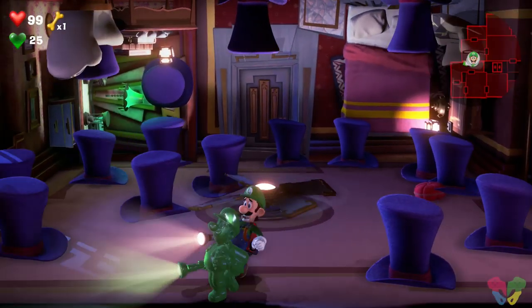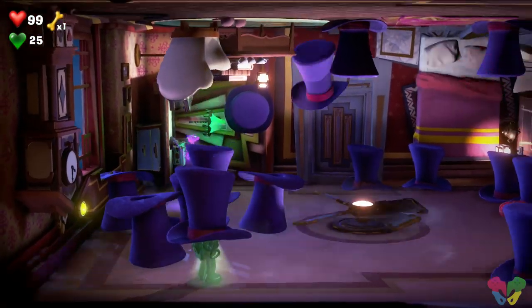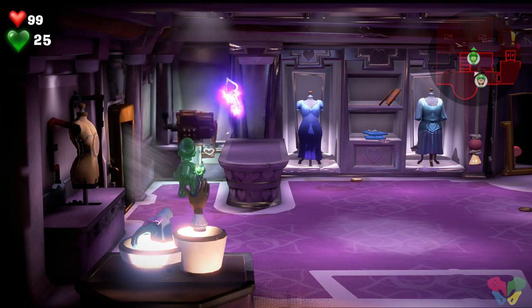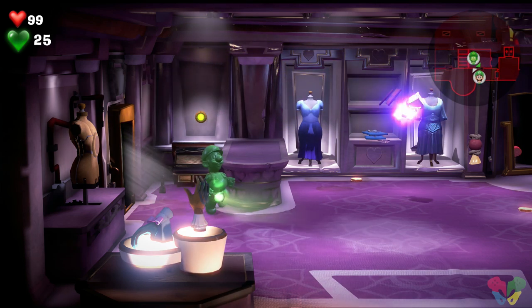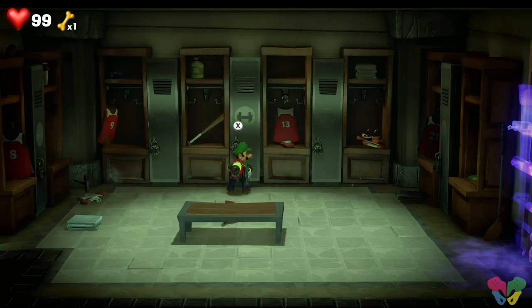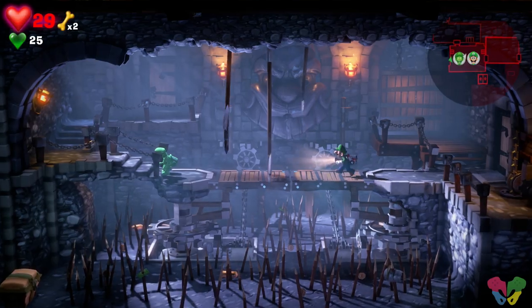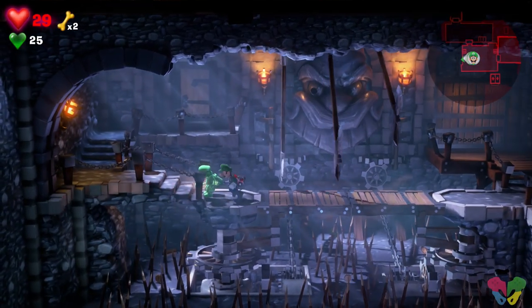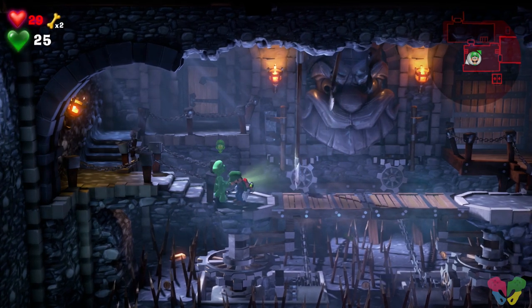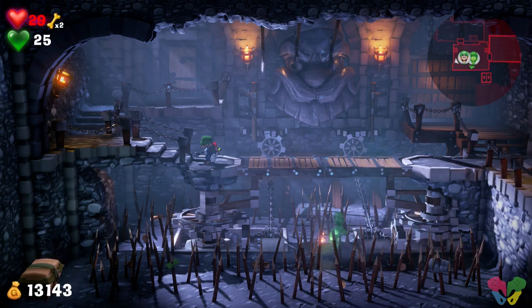The level design is outstanding — how detailed each area was, from sandy areas to the kitchen. Each room flawlessly captured its respective essence. Going to the mall you see mannequins, each store is locked up, there's clothing, etc. Going to the gym you can lift weights or go for a swim. Even crazier levels like the medieval floor have classic torture traps set up. It was a creative way to feel like you were exploring a whole new world even though it was all under one haunted roof.